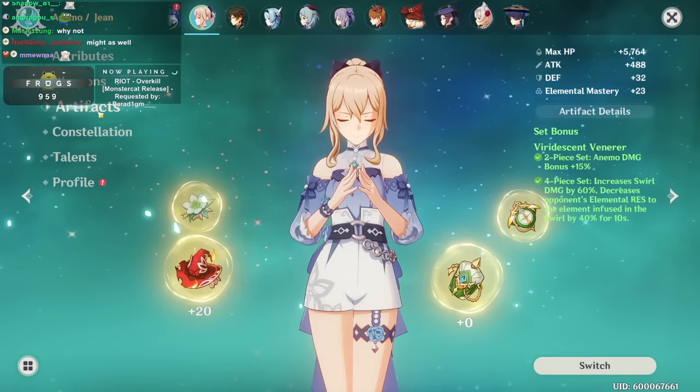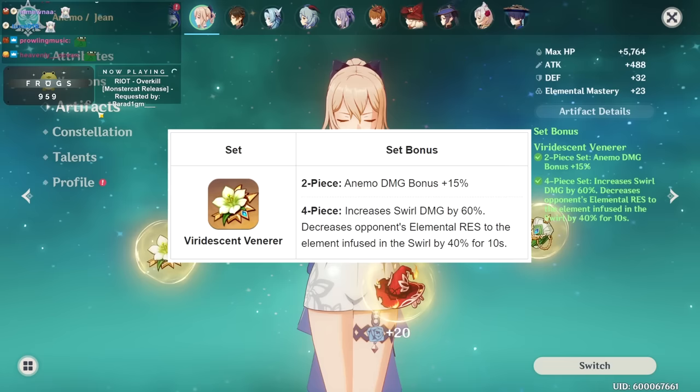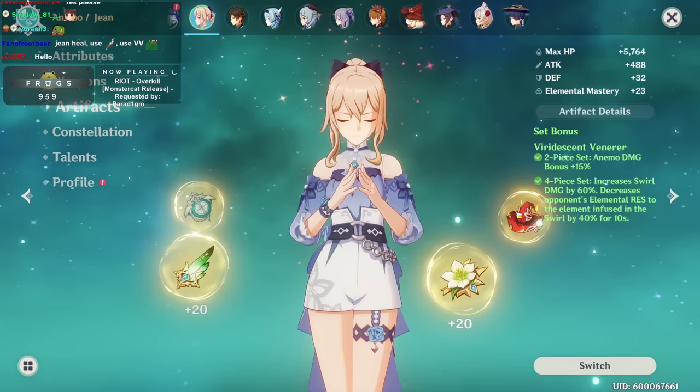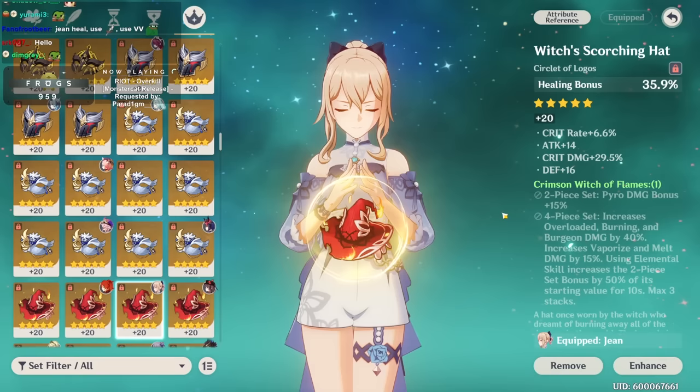Regarding artifact set — Viridescent Venerer is the best because Jean is probably going to be the solo Anemo on your team. The swirl and decreased resistance will affect Furina's own damage even if no one else uses it, so it is very useful. Jean's field also leaves behind a lingering area, and if she is on field she will continuously swirl within her own field, which is also nice. Viridescent Venerer is a must.